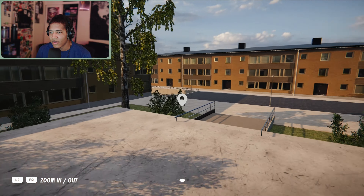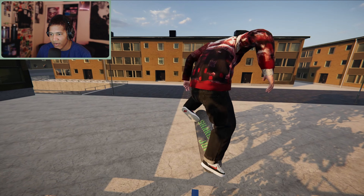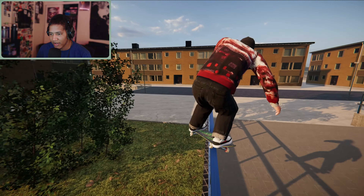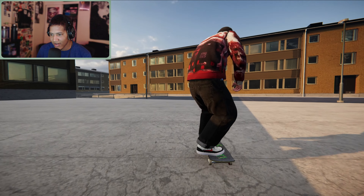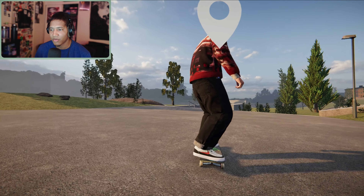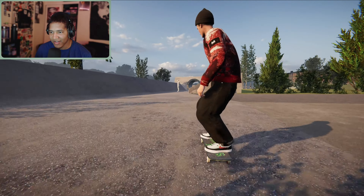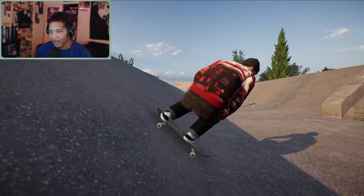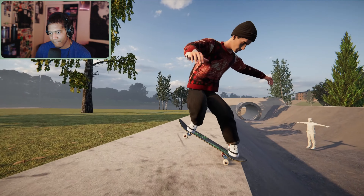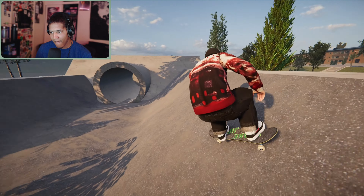Oh this looks like a sick spot — see if we can get a nice feeble on it. A feeble kickflip on this would be nice, I might need a bit more speed. That was nice — oh this is sick, you can actually skate over this rail into the bank. Let's get some tricks on that, it looks pretty fire. Wow, that is like boosting me super high into the sky.